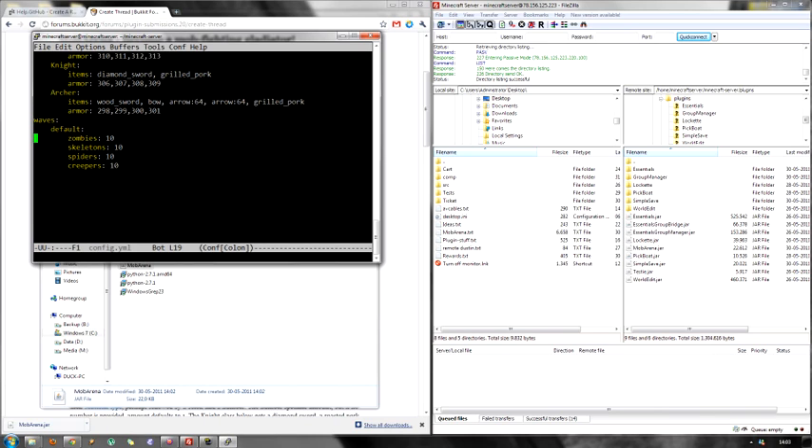This section here, the waves, basically specifies how the mobs are distributed over the spawns. So for instance, this example here will spawn an equal amount of zombies, skeletons, spiders, and creepers. It will not spawn 10 every wave of every creature — these are just distribution values. So if I put this down to 6, this to 4, and creepers to 2, this means generally we will have more zombies than skeletons, more skeletons than spiders, and the fewest creepers. Again, these are not absolute values, they're just distributions.